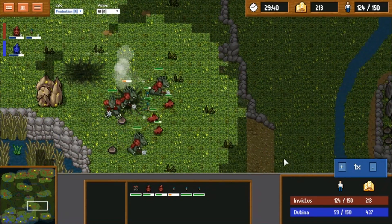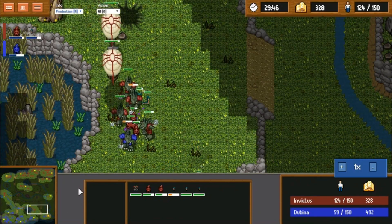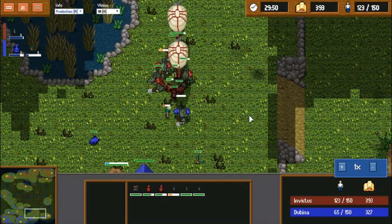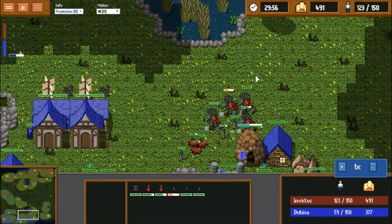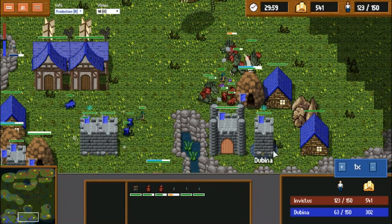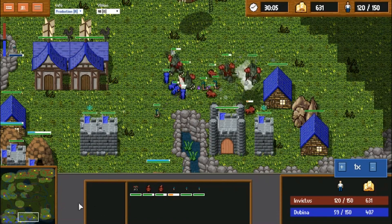Very long game — 30 minutes. Hard fought by both players. A very impressive comeback from Invictus: despite being down on bases and down on economy, he was able to effectively split up his forces and basically change the tables to be in his favor. Very well done on his part.